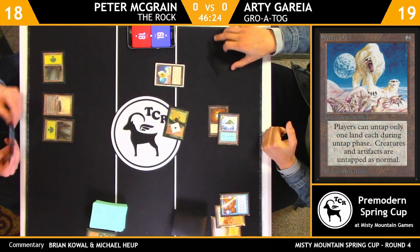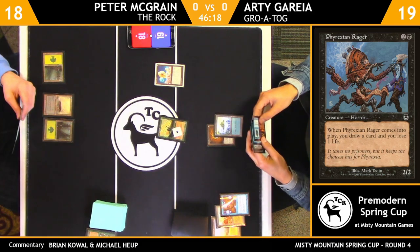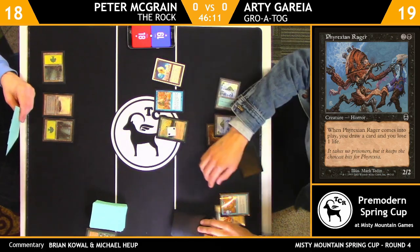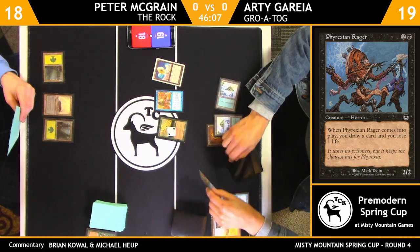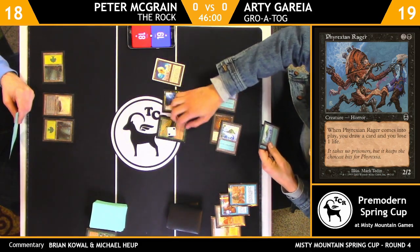Here's a Sleight of Hand — you're going to sift through your deck, find the cards that you need, and you're growing your threat. This is the ideal situation for this Grotog list. If he's able to keep this Quirion Dryad in play, he is sitting pretty. And there's a Meddling Mage, so that only grows it once — it doesn't count twice for the Psychatog.